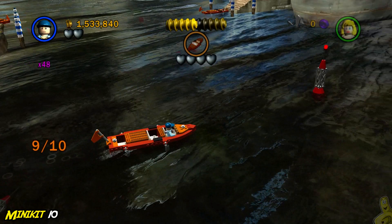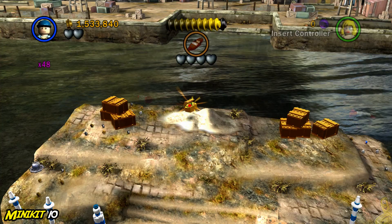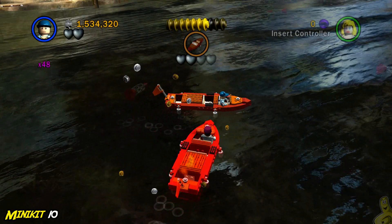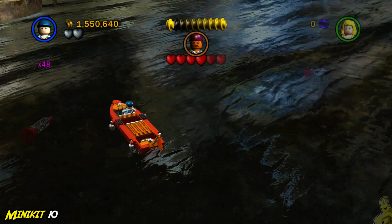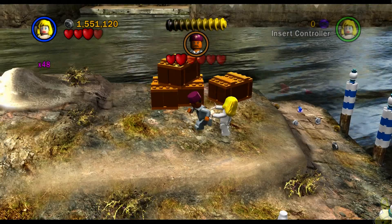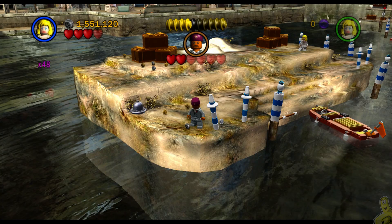After getting all 10 buoys it doesn't automatically collect the mini kit — you have to jump up in the middle and do it yourself. Then do a little boat ram and smash into the boss two different times to deplete his meter, then jump on him in the far right side and give him one last cha-cha-cha. Once you get all 10 buoys, jump up in the middle and collect the mini kit whilst finishing the boss — we officially have all 10 collected.